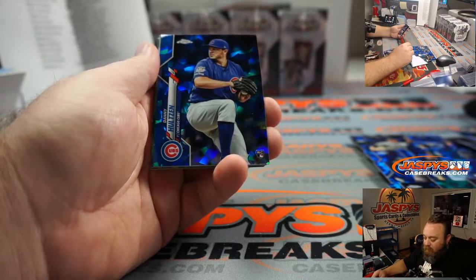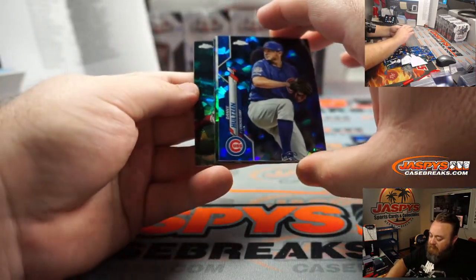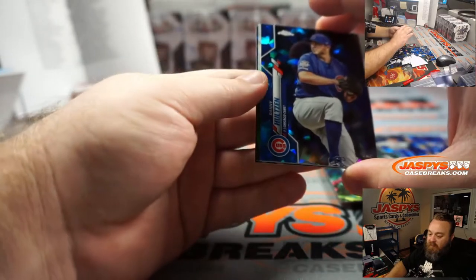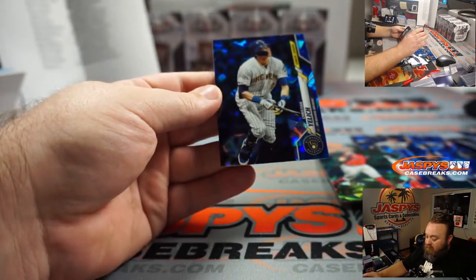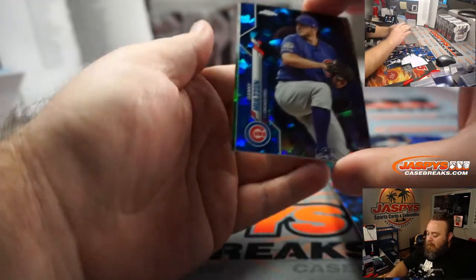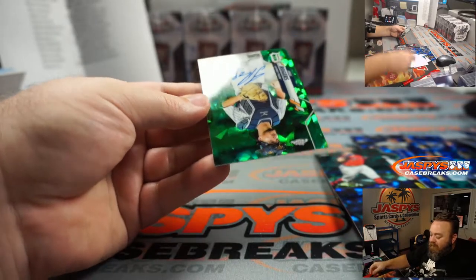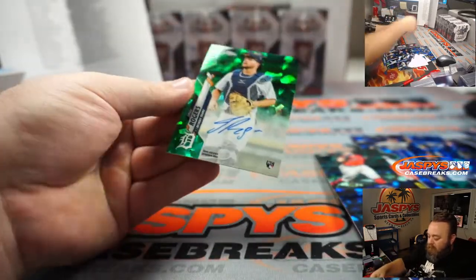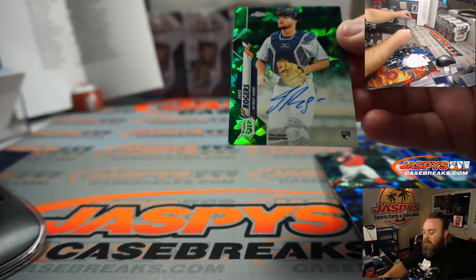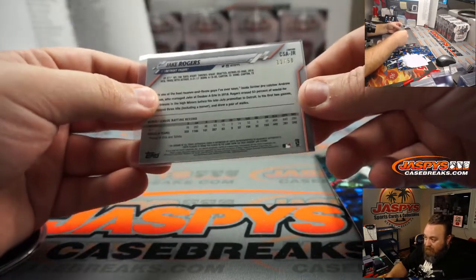Dalton Holtzen, rookie for the Cubs, Matt Gomes. Let's go to the back. Christian Vazquez for the Red Sox, going to Rich Faradis. Christian Yelich — very nice — for the Brewers, also going to Richard Faradis. And behind Dalton Holtzen is Jake Rogers, Green auto, rookie Green auto for the Tigers — Chris Garosi. The Green is numbered 11 out of 50.